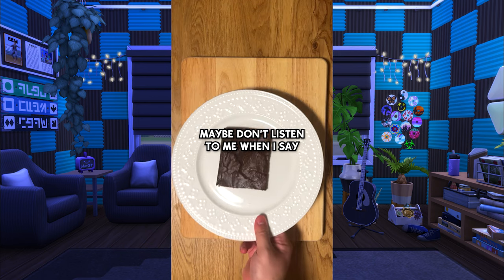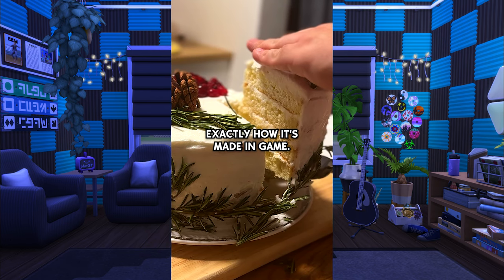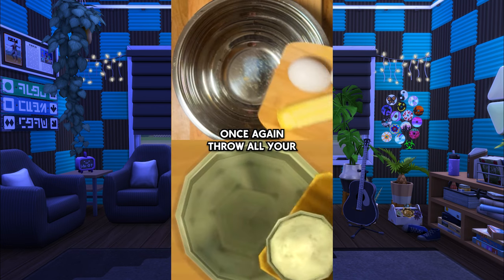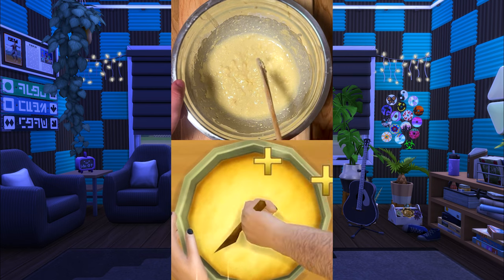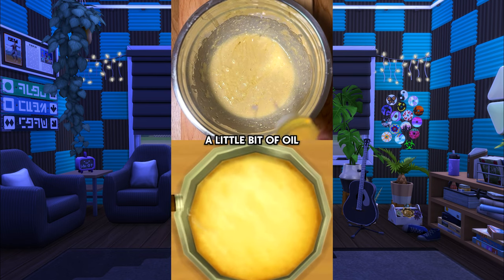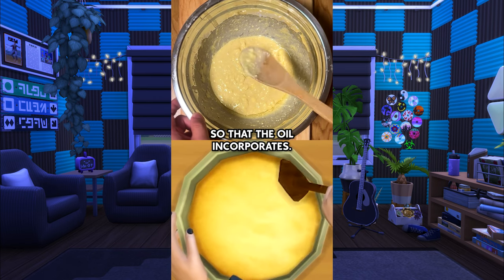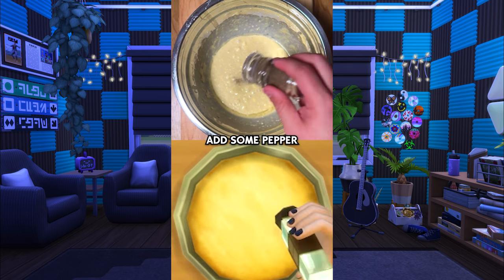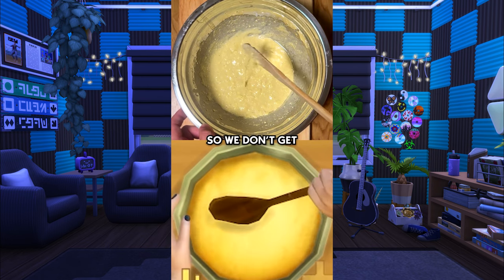Maybe don't listen to me when I say, I'm going to show you how to make the winter cake from The Sims 4 exactly how it's made in game. Let's do it. Once again, throw all your ingredients into the bowl and mix the batter until it's well combined. This is looking a bit dry, so I'm going to add a little bit of oil to make it smoother. Give it another mix so that the oil incorporates. Add some pepper. You know it's not a cake without pepper. Stir that up so we don't get a mouthful of pepper.